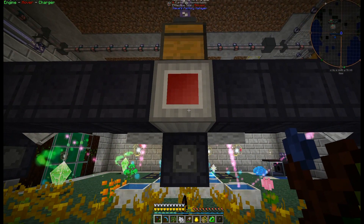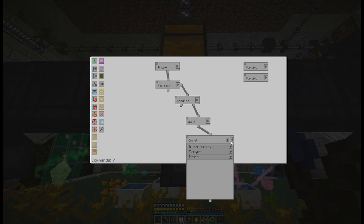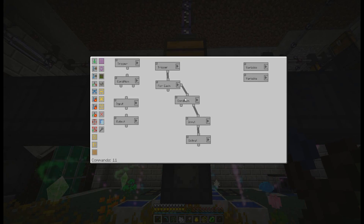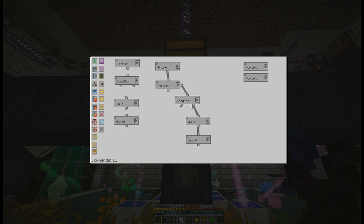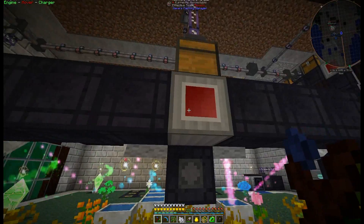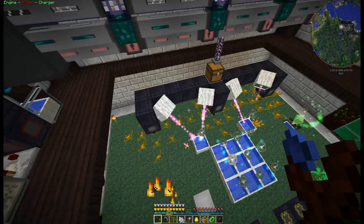If you wanted to make this easier to understand, you could just have a separate trigger and an input/output for each item valve instead of using a foreach. It's the same logic — just get rid of the foreach and instead of selecting a variable, select the item valve directly. That's it — that's how we automate mana production with endoflames.